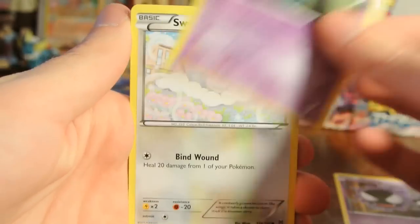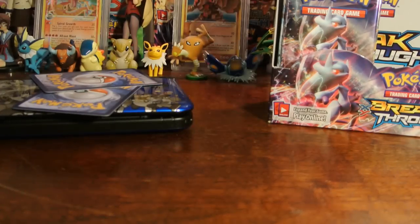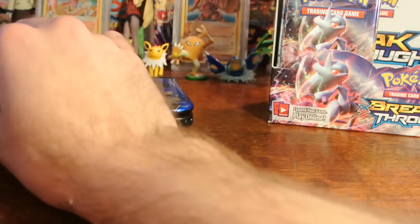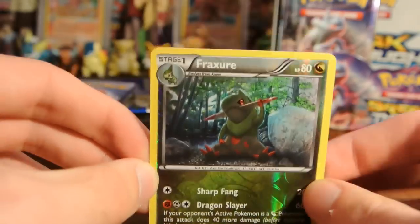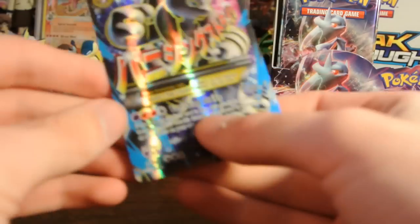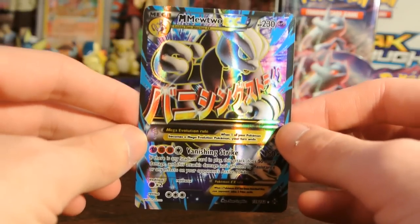Ghastly, Woobat, Swablu, Snover, Rufflet, Wobbuffet, Frogadier, and Judge. My reverse is a Fracture, which I do already have — that is an uncommon. And my rare... oh yes! First pack magic! Let's go!